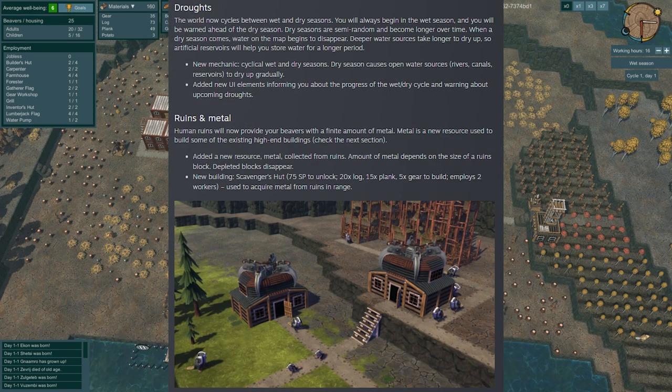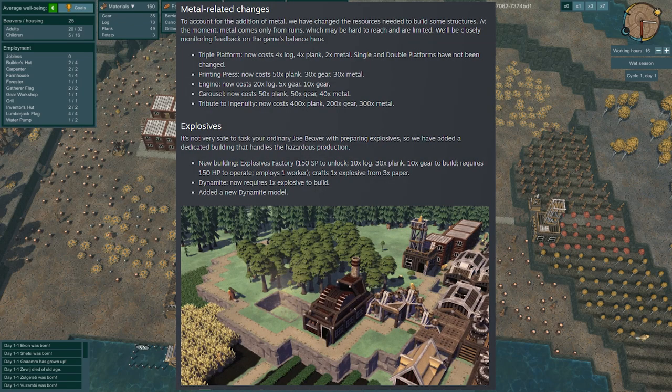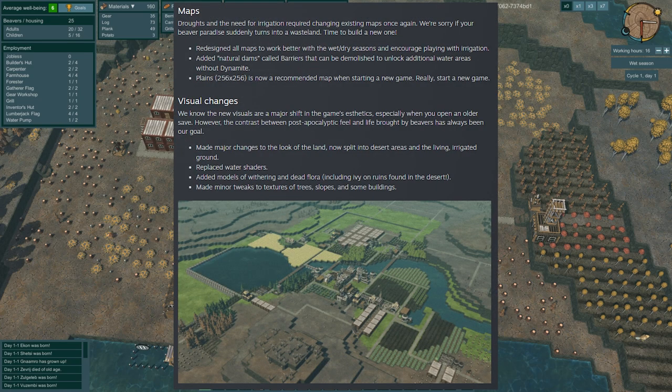There are droughts now — a wet season and a dry season. They added ruins and metals, a new scavenger, and new resources like metal you can collect from ruins. There are metal-related changes, new platforms, a printing press, an engine, a carousel, a tribute to ingenuity, and explosives. You can now produce dynamite and blow up parts of your world. There are also new map views for irrigation and drought areas, and major visual changes.